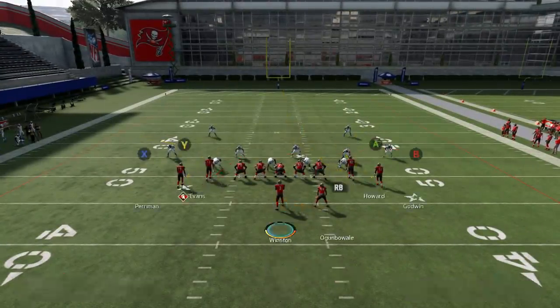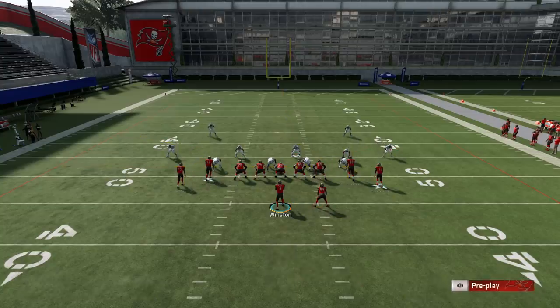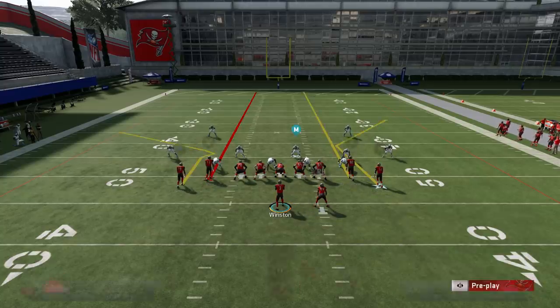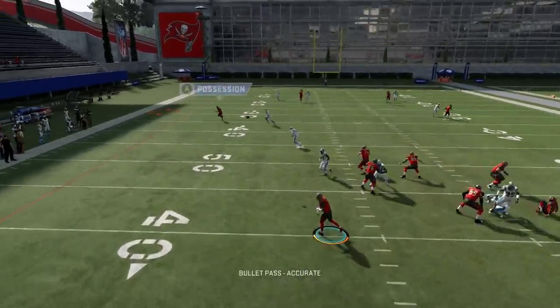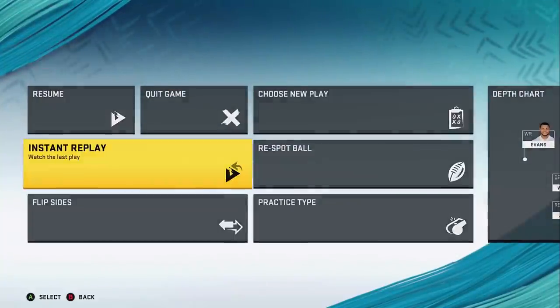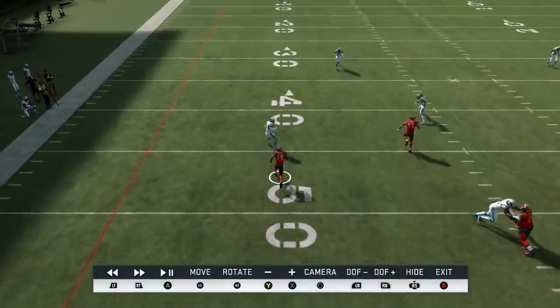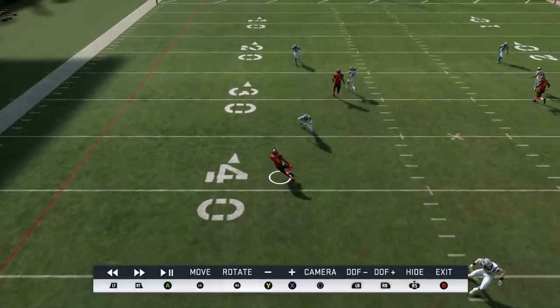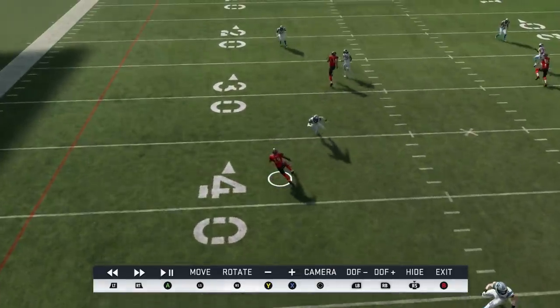Moving on to cover two man — and cover one man will work the same way. I don't recommend running this against cover zero; if it's a cover zero man blitz, you're just going to want to drag players and hit drags. But if it's cover two or cover one, it doesn't really matter. Streak these inside guys one more time, block your running back, and then motion snap this guy. I want to snap him before he gets outside that 50, because if you're watching that cornerback, that route does a dirty job on man coverage cornerbacks. It won't work if the cornerback gets his hands on the receiver, so I'm motion snapping him before he gets to the 50. Now he's got inside release, and you can see how the cornerback just bites to the inside.